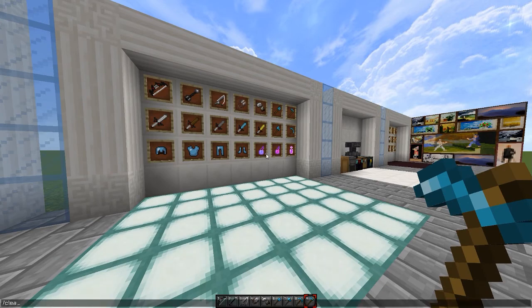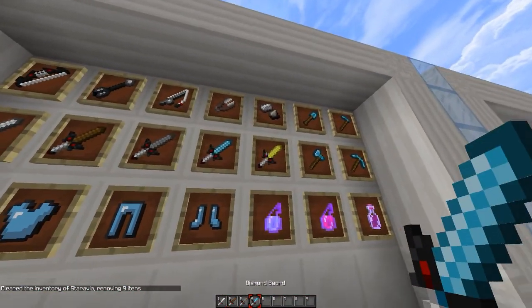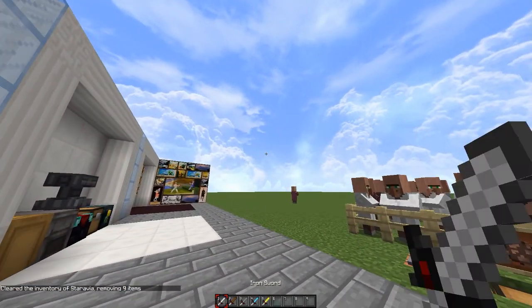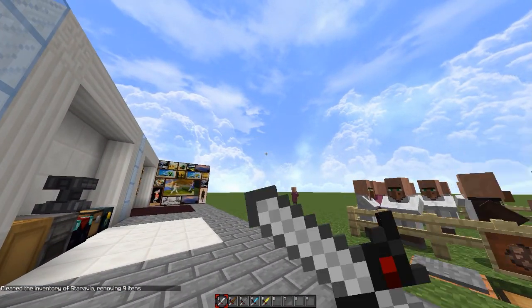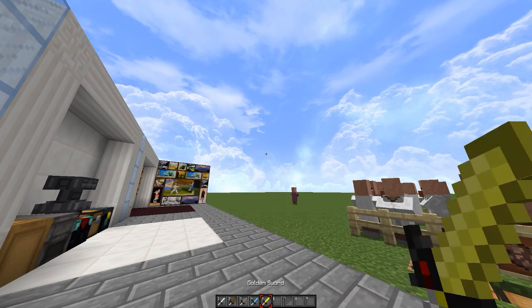Here's a low fire — it's red and white. So far it's looking great; the tools have like a white-ish thing. Here's the iron sword, wooden, stone, diamond, and golden.